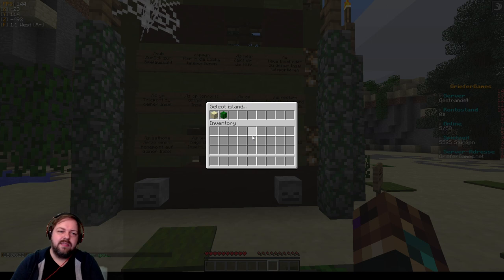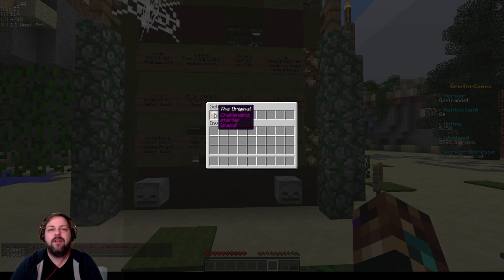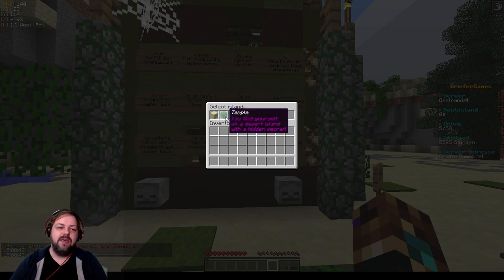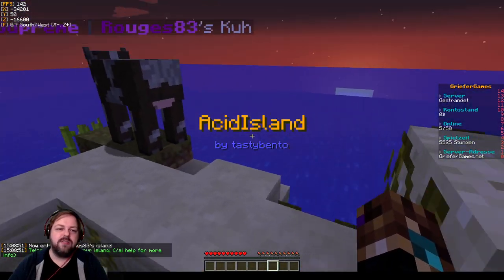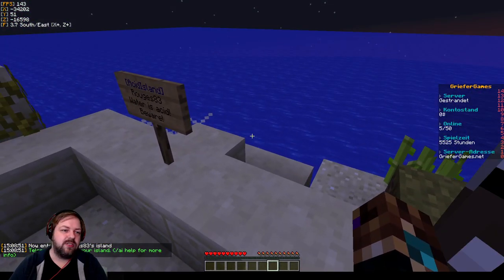Slash IS – wir wollen Tempel: 'if you find yourself on a desert island with a hidden secret.' Wir finden uns selbst auf einer Wüsteninsel mit einem versteckten Geheimnis. Oder Challenging Starter Island, the original. Also hier kann man auf eine Standardinsel kommen oder auf eine kleine Wüsteninsel mit verstecktem Geheimnis. Wir gehen mal auf die Insel. Und deswegen genau heißt dieser Server auch Gestrandet.